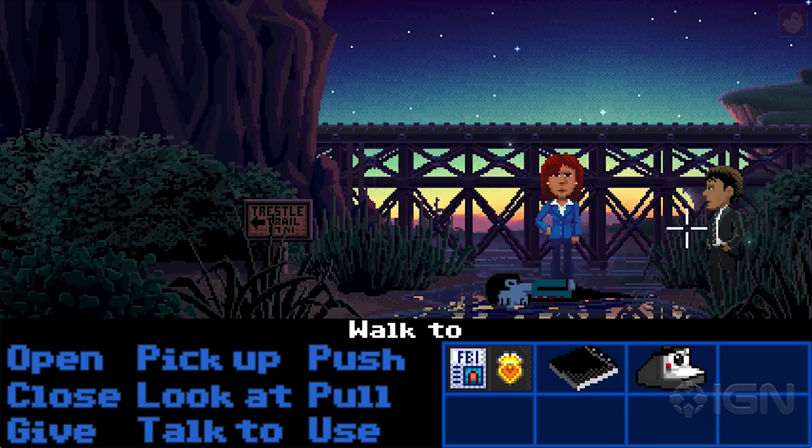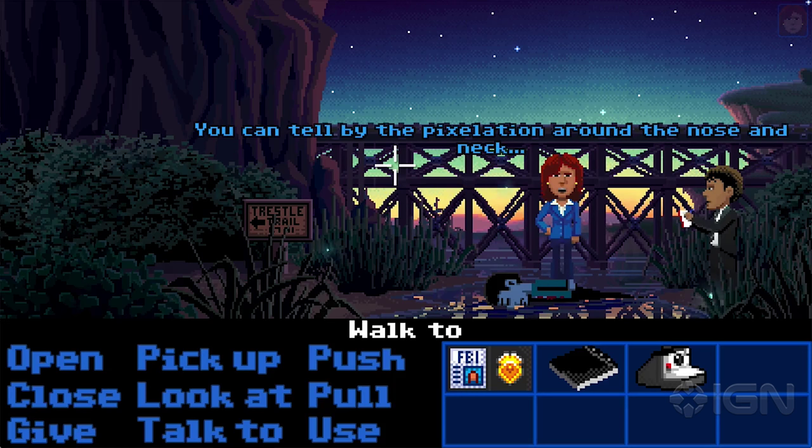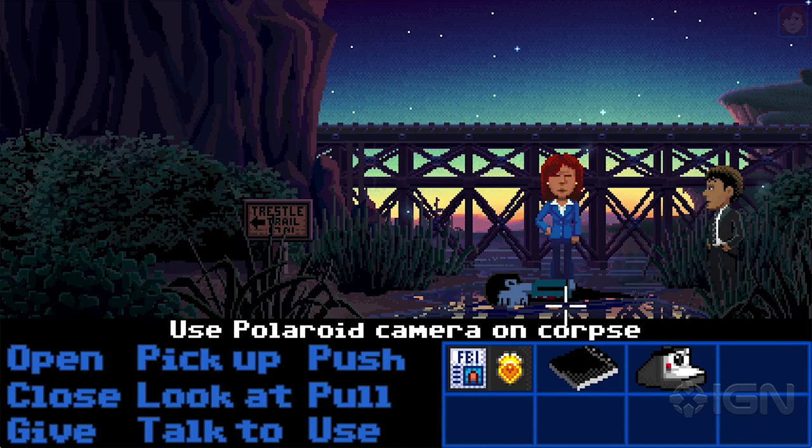Agent Ray is taking notes as she does this out of her notebook. And we can look at the corpse a little bit more. He's left-handed. And one of the things we need to do is take a photograph of the corpse. If we try to leave this area, the agents will say they really need to take a photograph of the corpse. So that's one of the things we need to do.